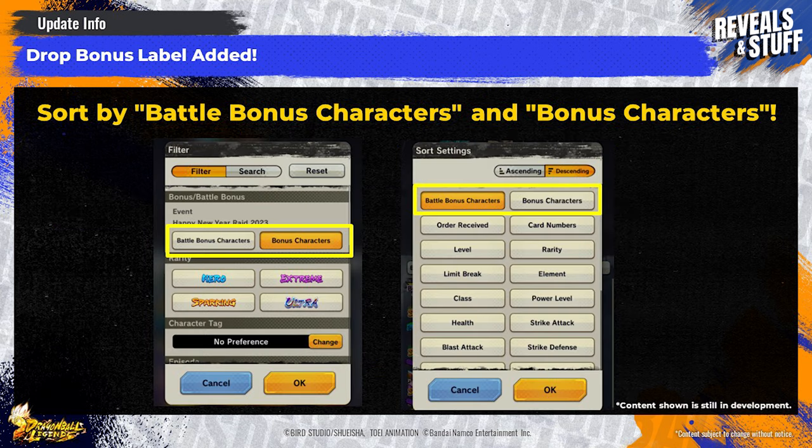You'll also now be able to sort based on battle bonus characters and bonus characters when editing your party. This is a great addition and should ease some frustration when putting together a party for a particular raid. You'll still need to check the reward tab to know the specifics, like how much of a bonus each character gives, but this will help you know at a glance and really reduce your time on the selection screen.